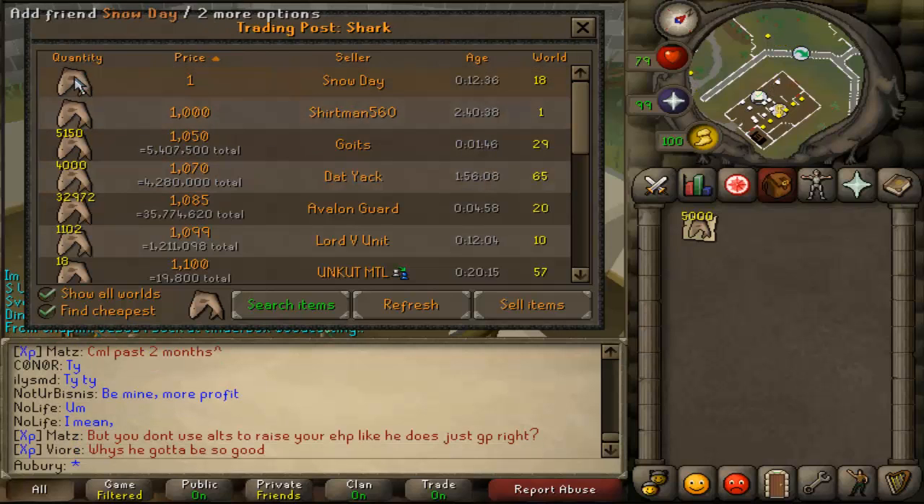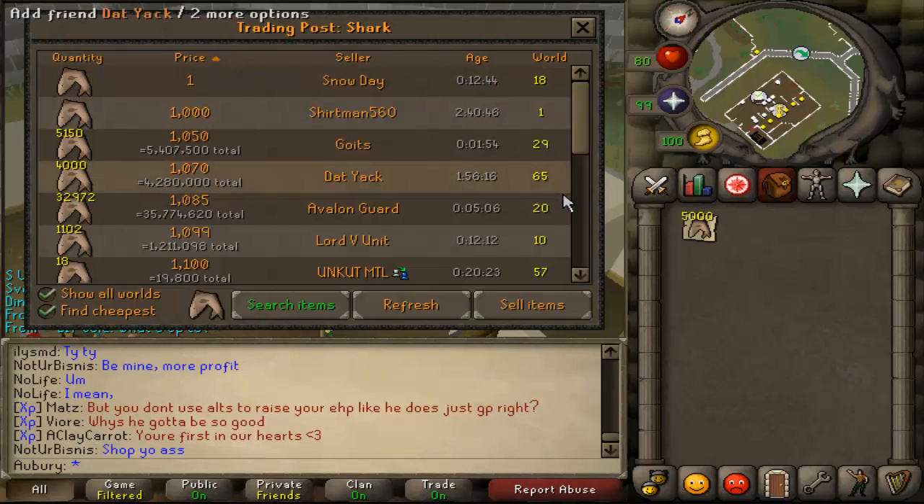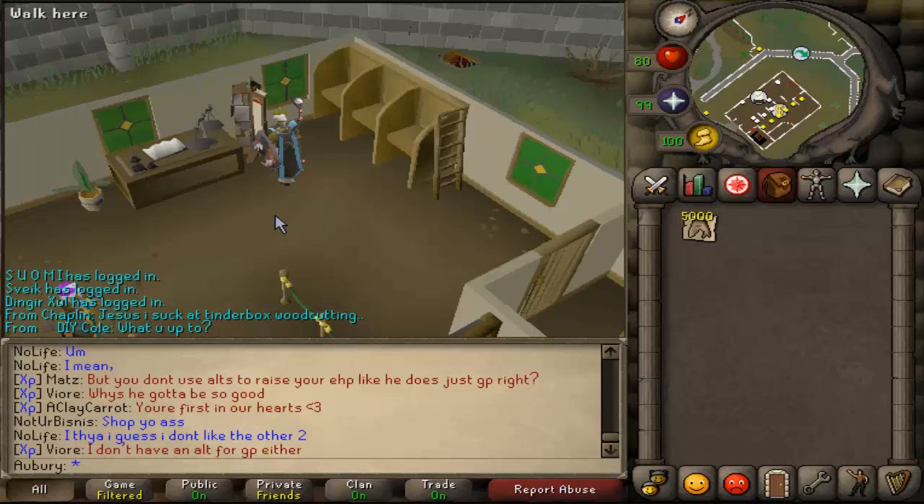That being said, the trading post does have a lot of really cool stuff. First, being able to see the exact items and how many people have to prove that they actually have them. Being able to right-click and add them right there is pretty nice. In general they did a really great job designing the interface — it looks really awesome, props to Modash for that. But it could definitely use some updates and some work.